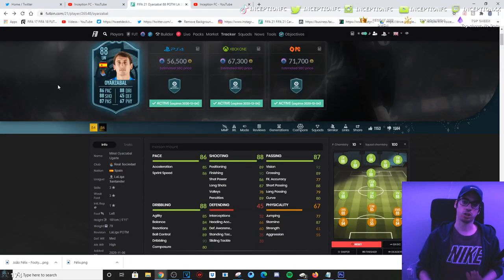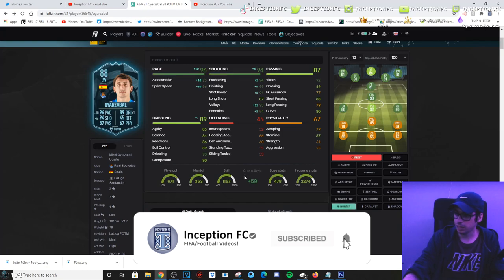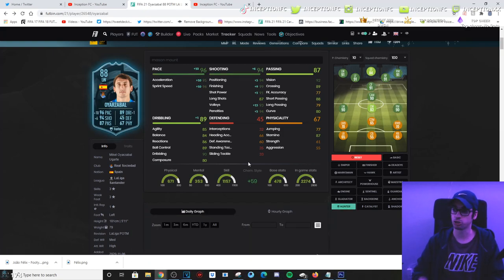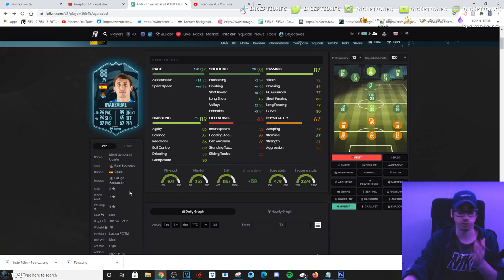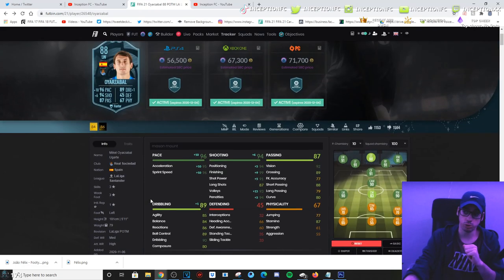Alright guys, final verdict on this OER card. I actually had a lot of fun using this card. Obviously not a meta card, but very, very fun to use. Personally I like the hunter chemistry style on him — I think it works perfectly. His dribbling on the card isn't actually that bad, though you do notice it from time to time, especially in the left attacking position where it's not necessarily ideal. However, playing him as a secondary striker, CAM, or center forward, he plays those positions really nicely. If you get the ball on his left foot he just takes bangers — he has the outside foot shot trait, which is obviously helpful considering he's a three-star, three-star player. The biggest nuisance on the card is the three-star, three-star rating — because if he had at least four-star skill moves it would have been really, really nice on a card like this.